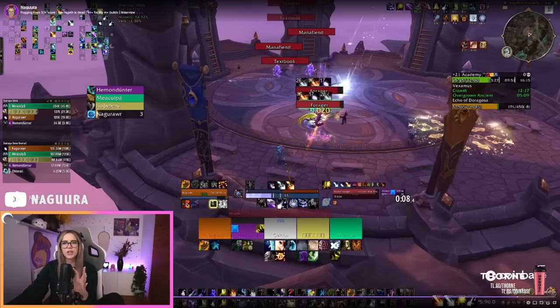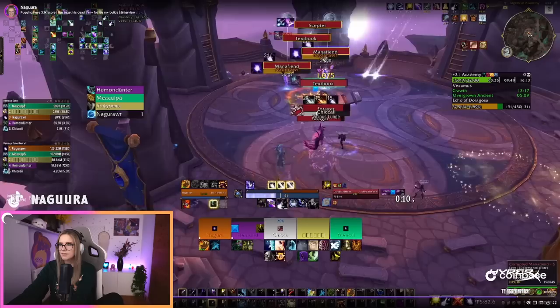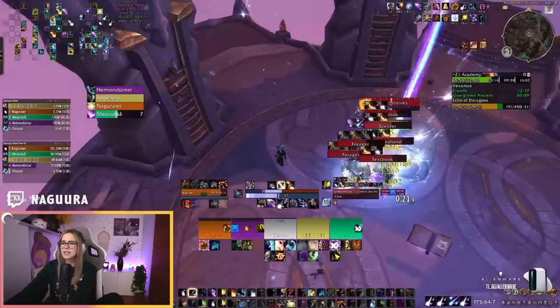The course of action is dots first, then Starfall if you would overcap Astral Power — otherwise if you wouldn't be overcapping, enter Eclipse, then cast Mushrooms unless you're overcapping. I'm casting Moonfires, I see them gathering, casting Sunfire, entering Eclipse, casting Starfalls, casting Fury of Elune. I'm going to cast a Mushroom very soon — actually I casted a Starfire before Mushrooms, which was a mistake. You can see that I'm also making mistakes. It is pretty complicated.